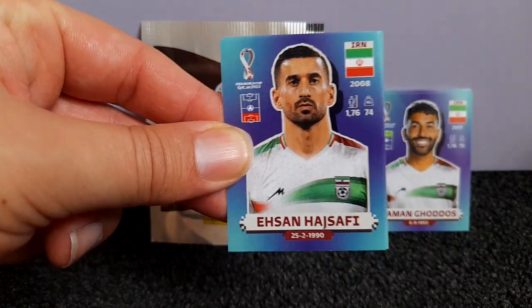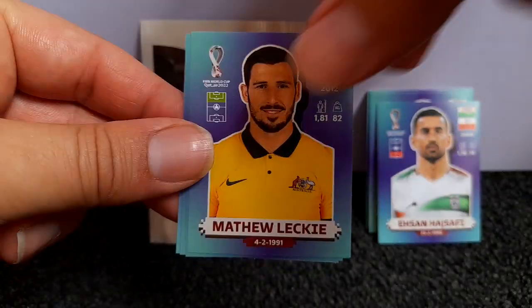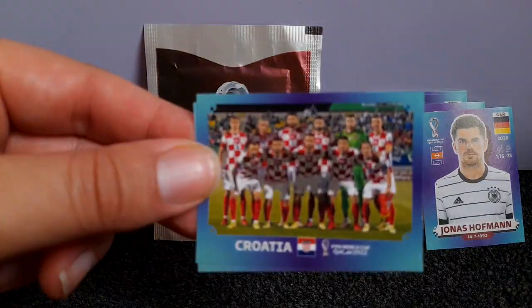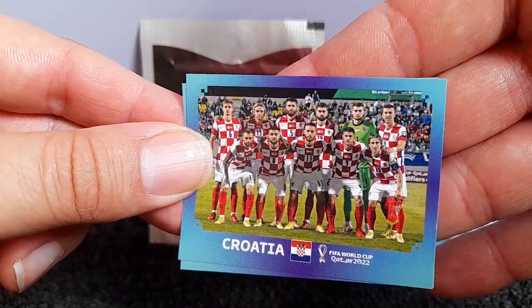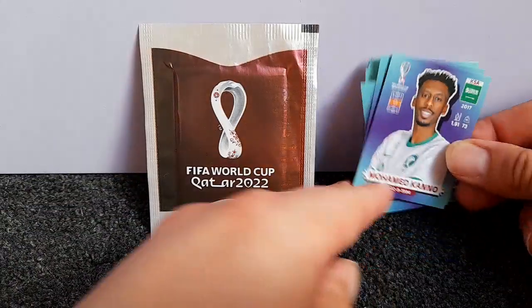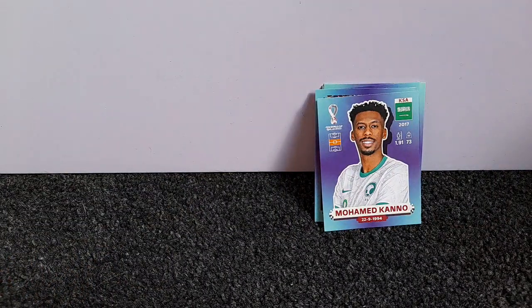Okay, from pack two: that guy from Iran again, Lecky from Australia, Hoffman, a Croatia team card — it's a really cool design, nice isn't it — and then Kano from Saudi Arabia. By the way, at the end of this video comment down below which was your favorite one if you're collecting these.